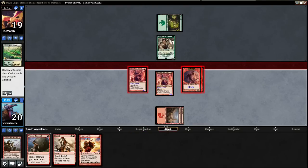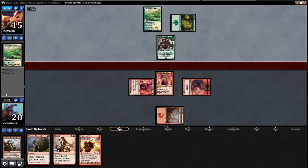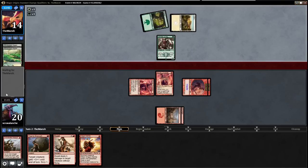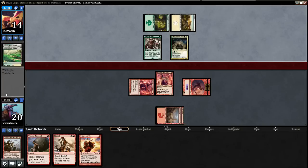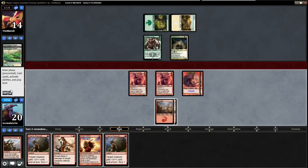We'll attack with all the creatures — he's not going to block. He's down to 15, not bad for turn two. We'll Roast his Warden if he decides to pump it. Just a policeman — we'll Roast that. Or I could Titan Strength — nah, Fleecemane gets Roasted.